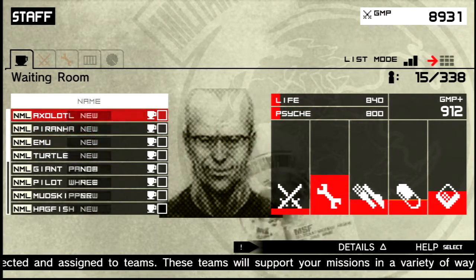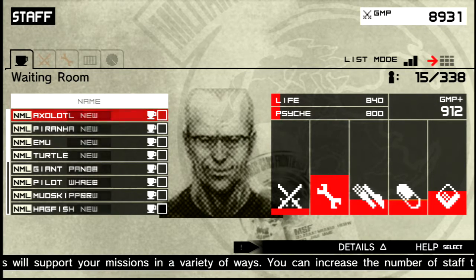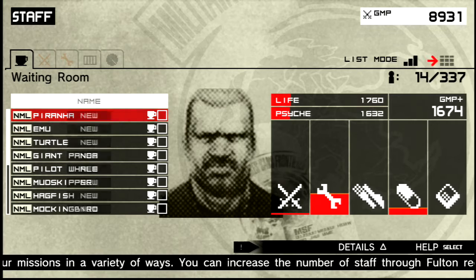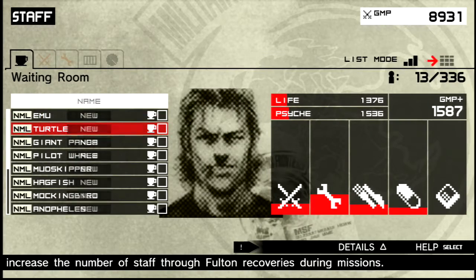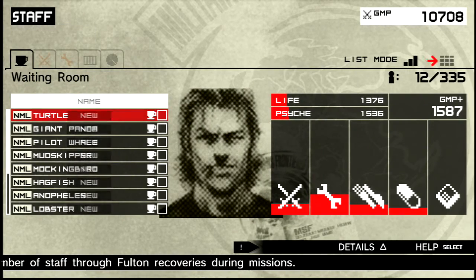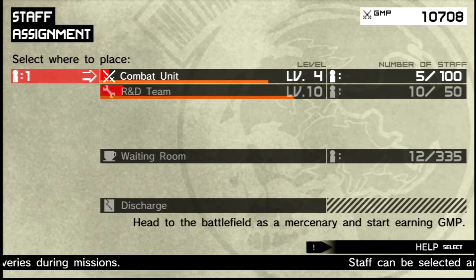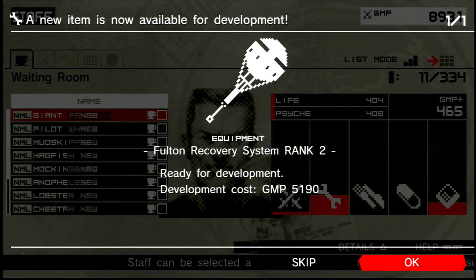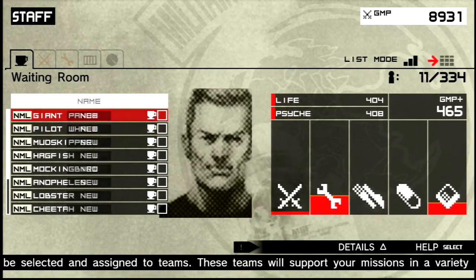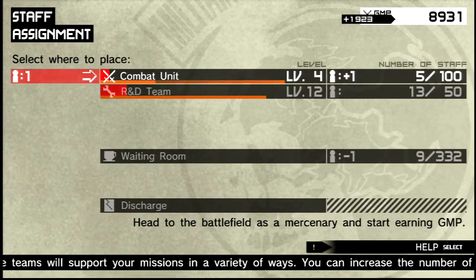We do want to go into mother base to check these guys out. Axolotl is an incredible R&D specialist — we'll stick him in the R&D unit. I need to reassign him to the R&D unit — he's an R&D man. So now I can improve that. The more, the higher level your R&D team, the better stuff you can do.